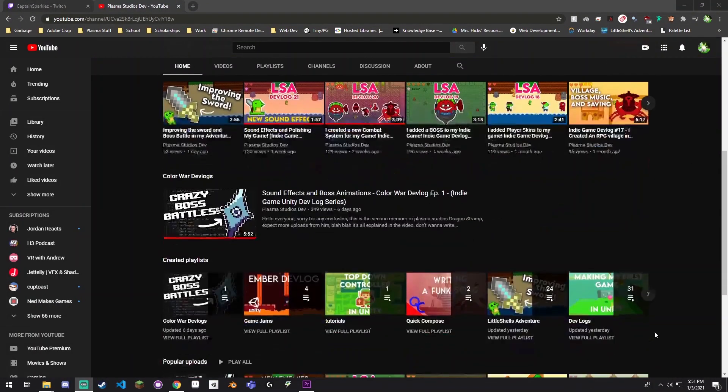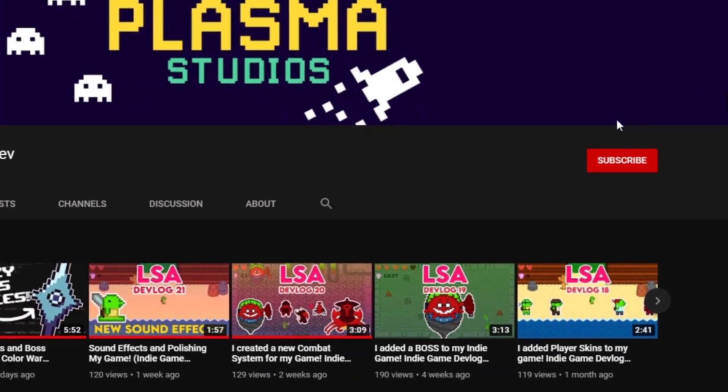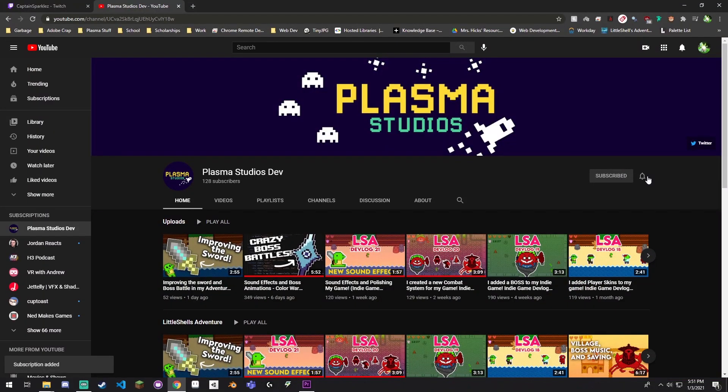Want to know what else I love? Being an epic Plasma Gamer. How do you become an epic Plasma Gamer? It's simple. You just click that little red button that says subscribe and join the discord. Link in the description. Can I get an amen? I said, can I get it?